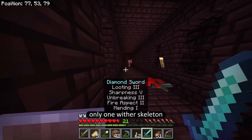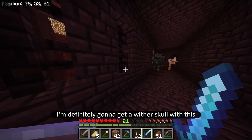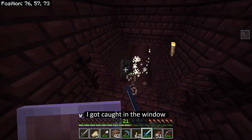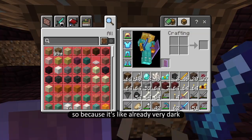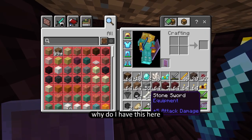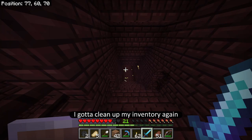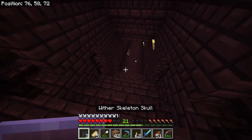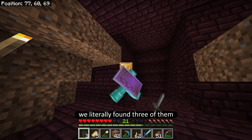Okay, only one wither skeleton. But oh my god, there's three of them over here — I'm definitely going to get a wither skull with three of them. I got caught in the window. It's already very dark, so I'm going to put this one in my inventory. Did I call it or did I call it? I can't believe it — we literally found three of them!